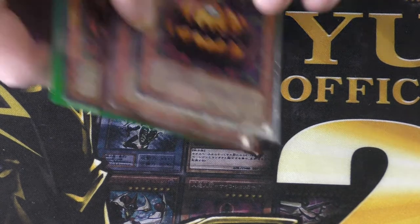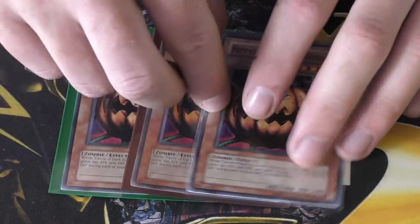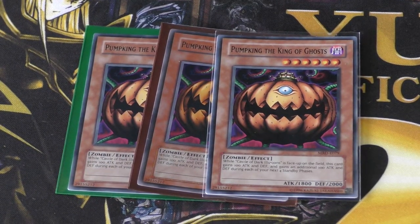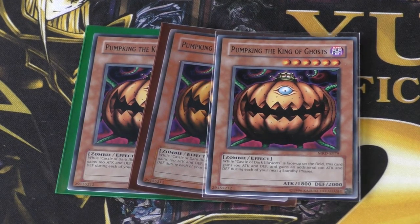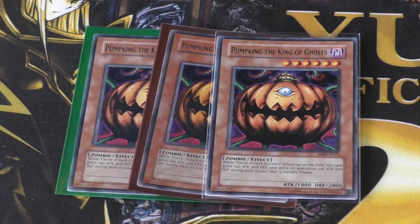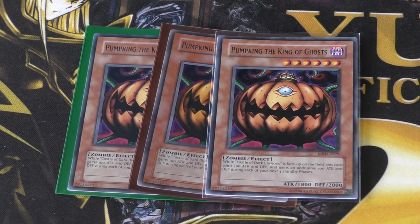I run three of his ace monster, and that is the Pump King, the King of Ghosts. 1800 attack, 2000 defense. Fun fact, he's really good in Duels of the Roses — check that game out. Pretty much you play this and zombies on the field, and each turn that you have, your zombies get an increase of attack and defense by 100.